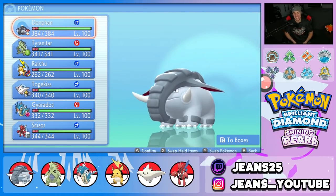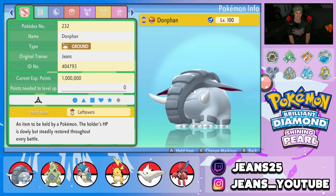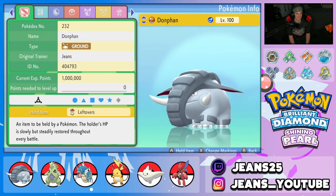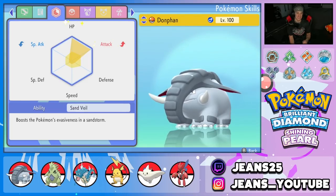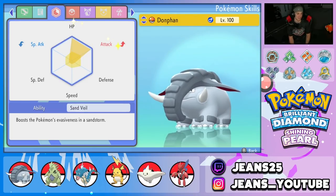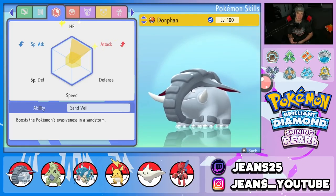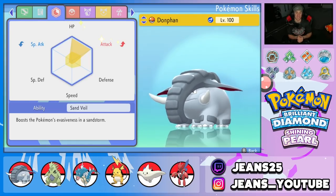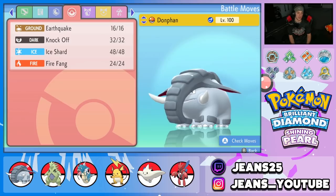Let's get started in the team preview. Donphan's got Leftovers as his item — he's very bulky with his set and hits like a truck. Nature is Adamant alongside EVs in Attack and HP. A little bit in Speed as well, and his ability is Sand Veil which raises his evasiveness in the sandstorm, so he pairs well with Tyranitar on this team. Moveset is Earthquake for STAB, Knock Off to take off items, Ice Shard for first-turn priority, and Fire Fang for coverage.